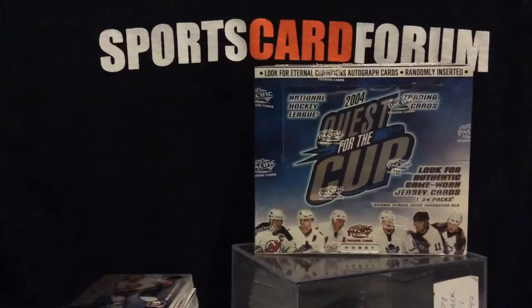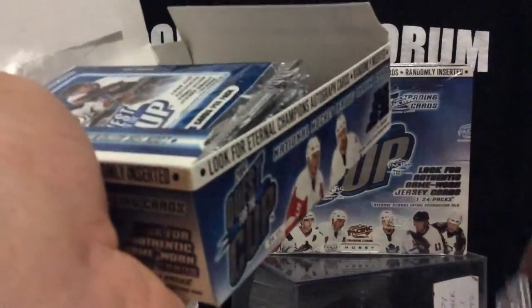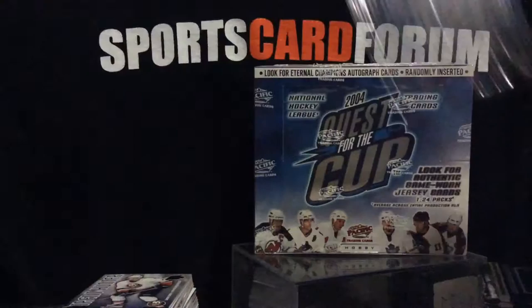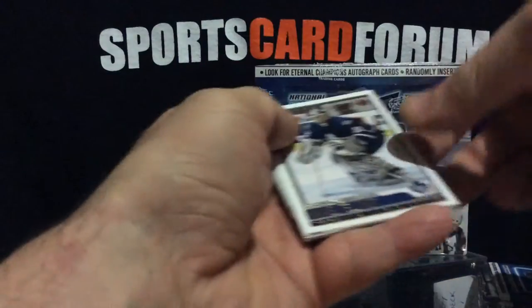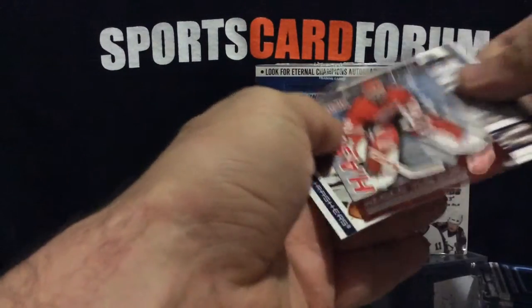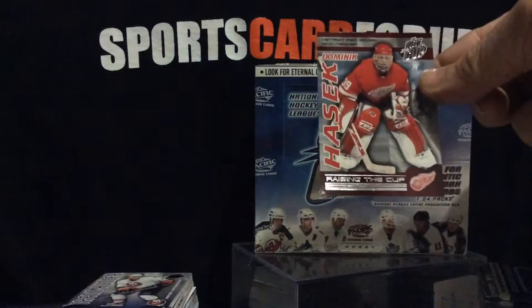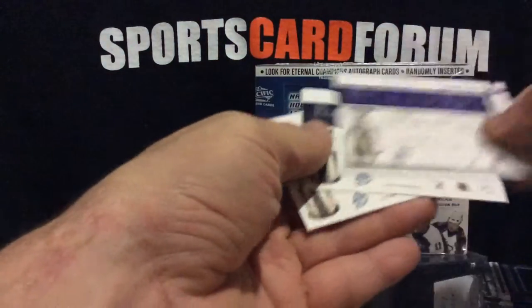Here we go, box number eight. We have a Dominic Hasek raising the cup. Michigan Dan is going to have tons of Red Wings to chase.